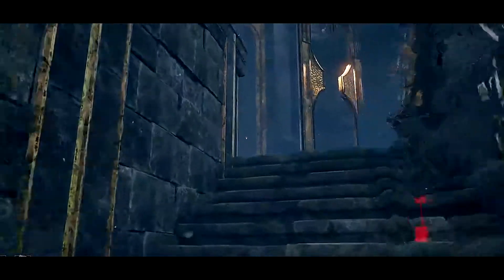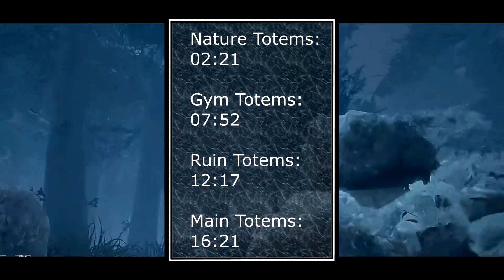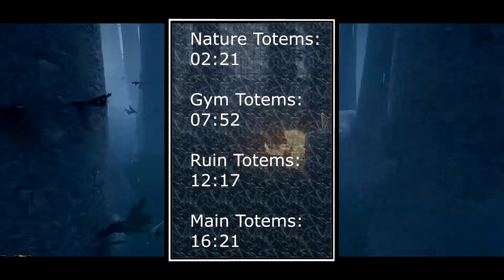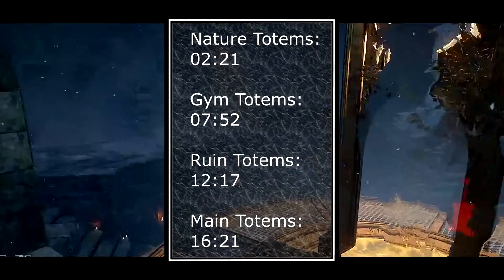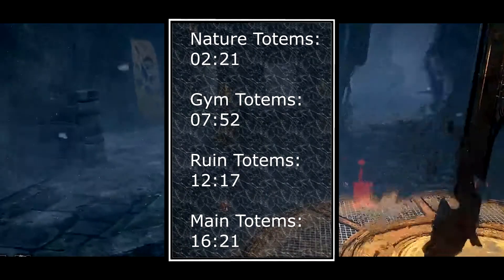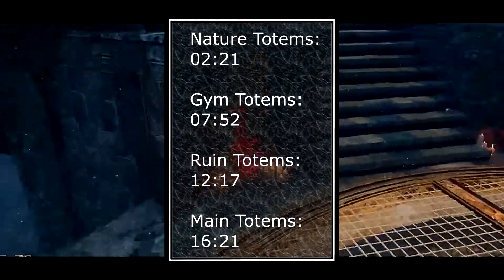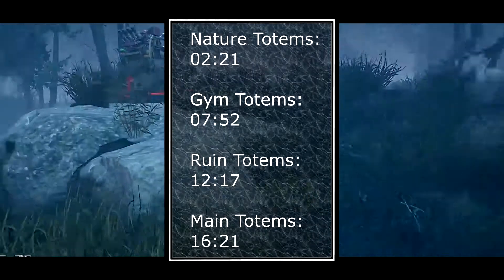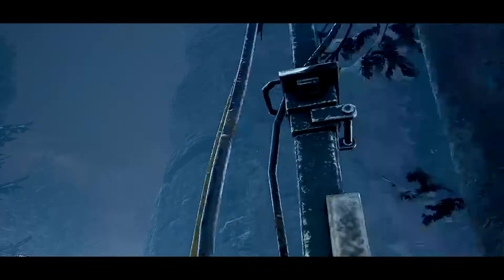We're going to split this video up into several different sections: the nature section, which covers trees and general nature tiles; the jungle gyms, which are specific to this map; the ruins, which are pieces of building spread throughout the area not including the main building; and finally the main building section covering the temple itself and the killer shack — items that are always in the exact same place.